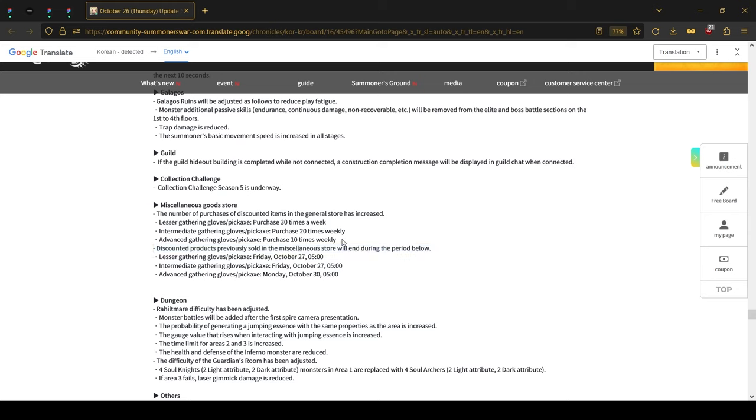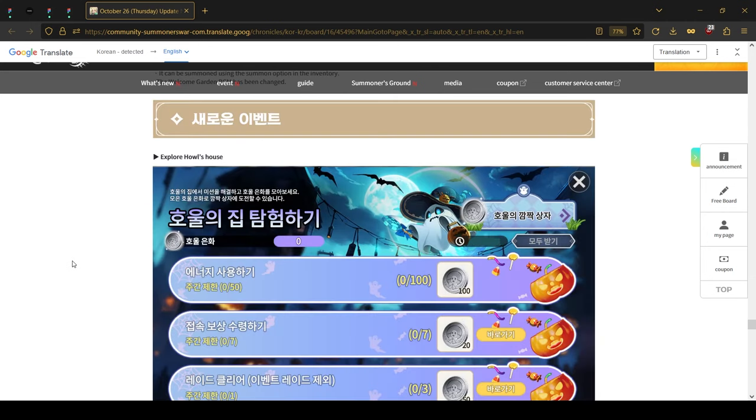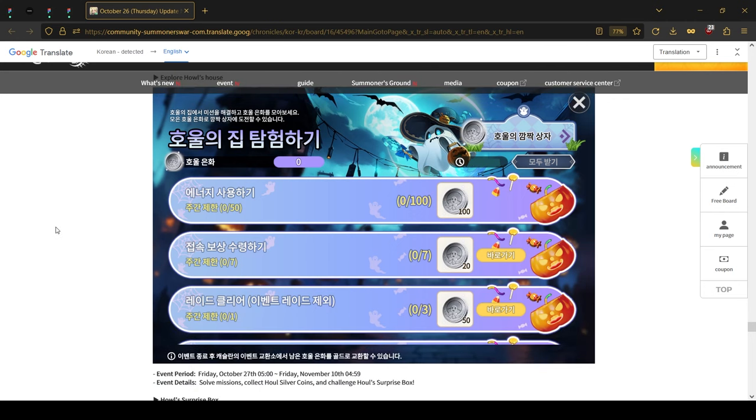Another neat change: the amount of items you can purchase from the discount shop from the general merchant is being increased. The lowest-tier gloves and pickaxes are being increased to 30 times a week, the blue-tier ones to 20 times a week, and the purple ones to 10 times a week.